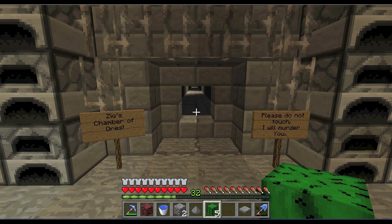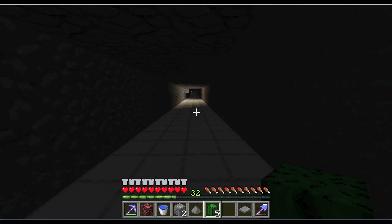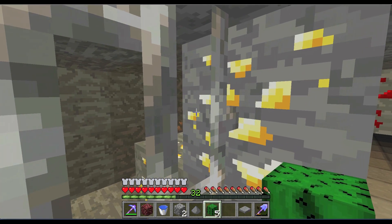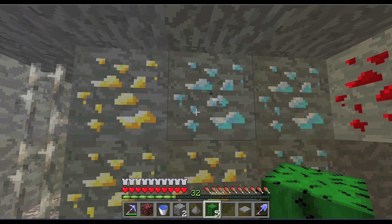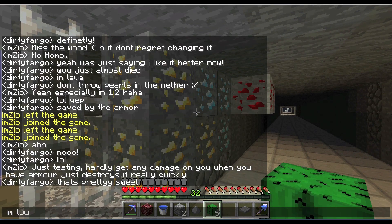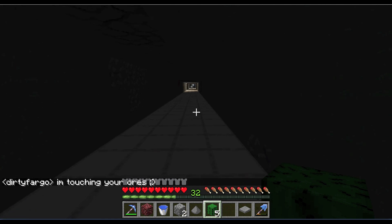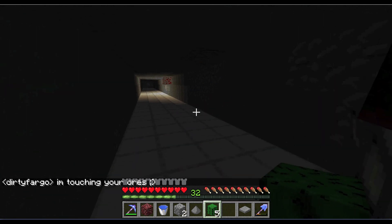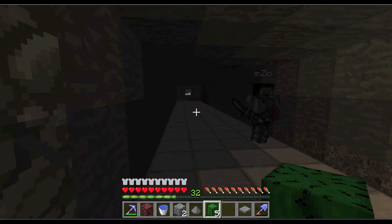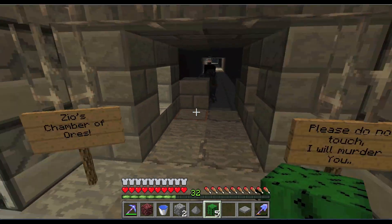This is Zio's chamber of ores and he will murder us if we touch anything — so let's go touch some stuff. I'm not sure exactly what his plans are for this but it's looking sweet. There's iron connected to this too. I think he's going to deck them out with ores — maybe create a nice branch mine. But it's looking nice so far. I like his little door here too.